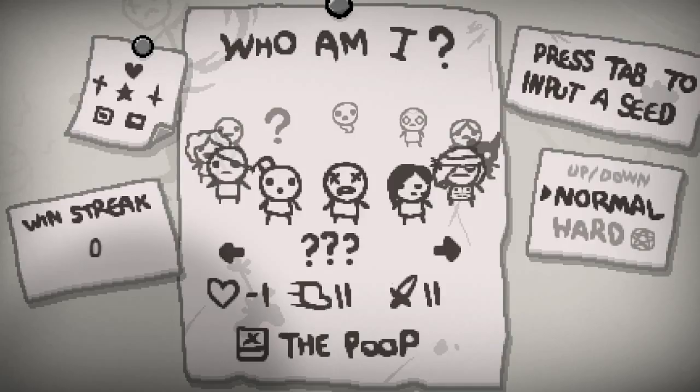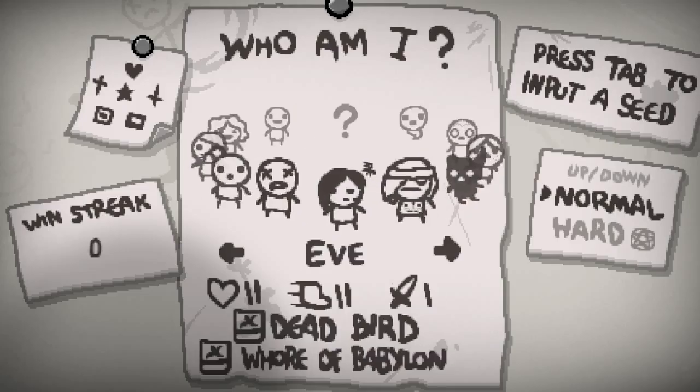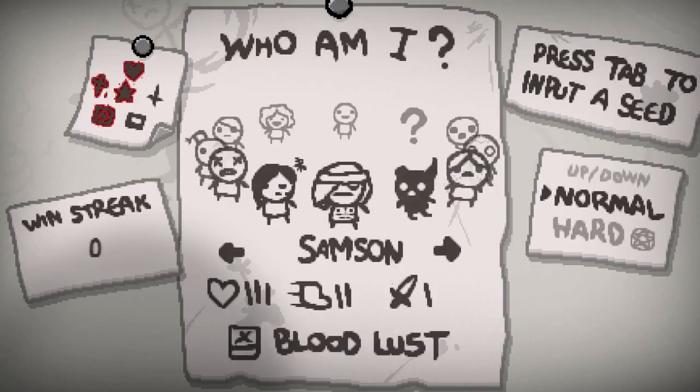Blue Baby starts with three Blue Hearts. Blue Hearts can't be regenerated like Red Hearts — they're temporary. So he only gets three of them for the entire game, and you have to find more if you want more. He starts with Poop, which just makes a thing of poop on the ground.